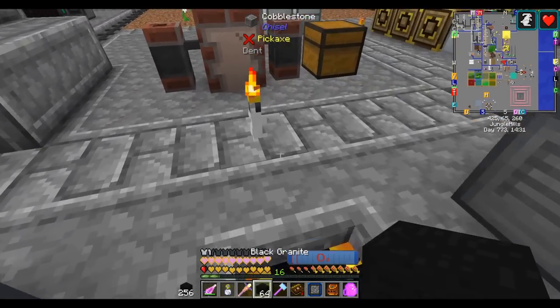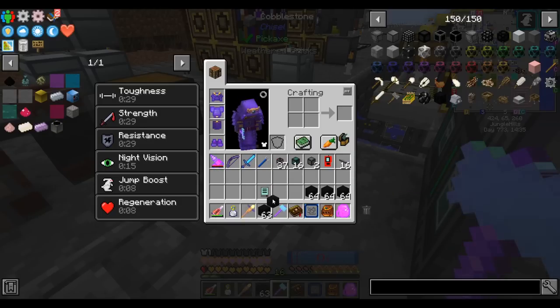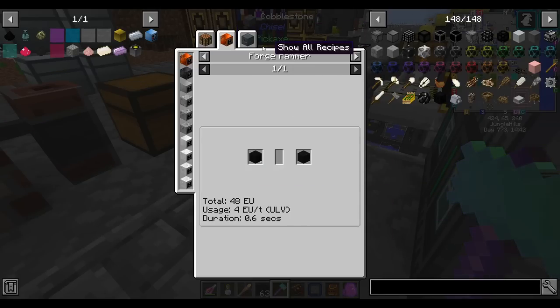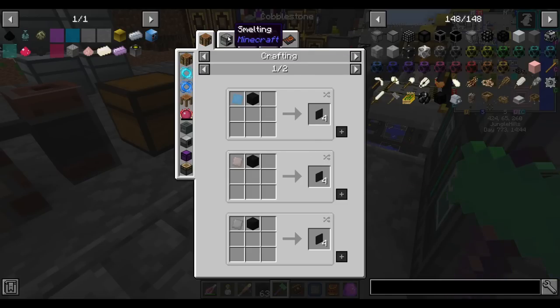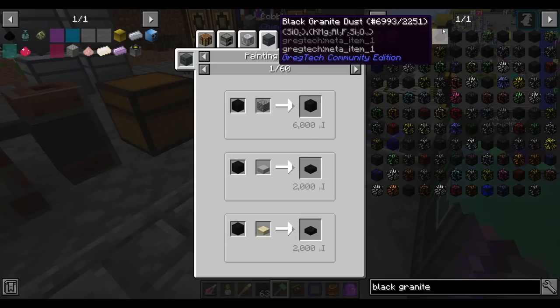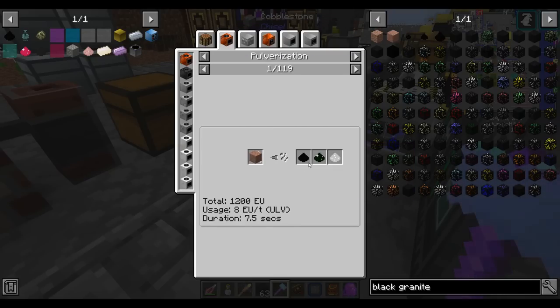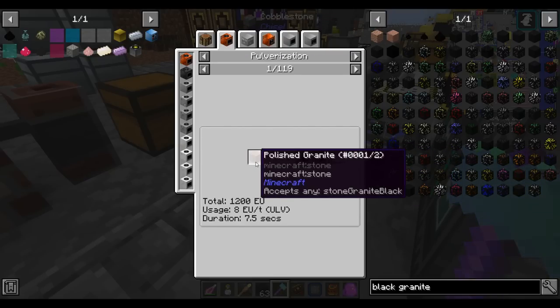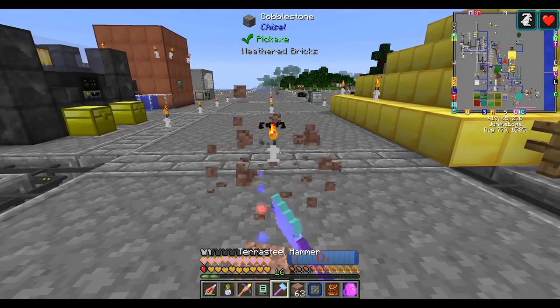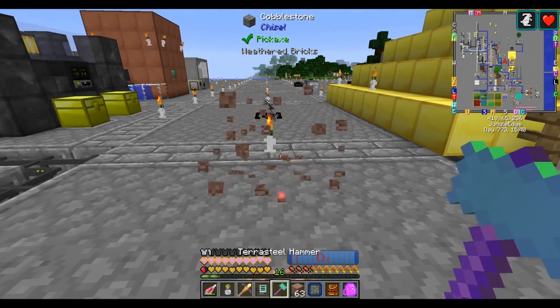What I want to do is smash up this granite. I don't actually know if this hammer can smash the granite. Turns out it smashes into cobblestone — that's not what I wanted. I want the forge hammer. How do I get black granite dust? I want this stuff. Pulverizing regular granite, not IC. I guess I have to actually use a pulverizer? That sucks.